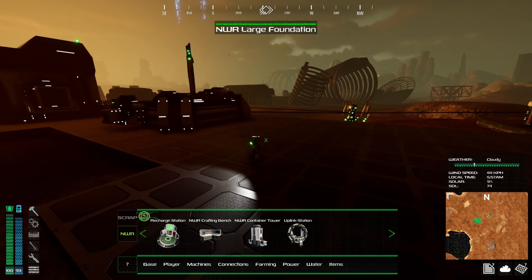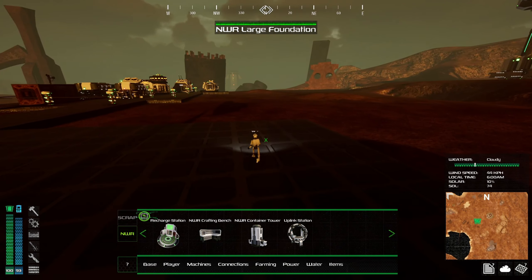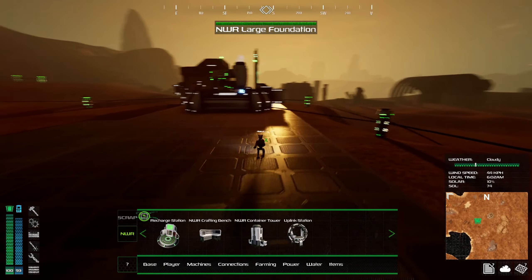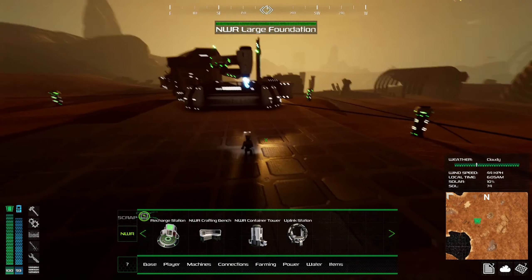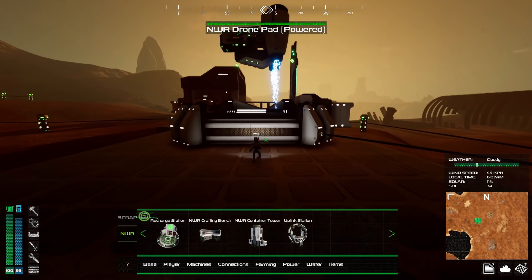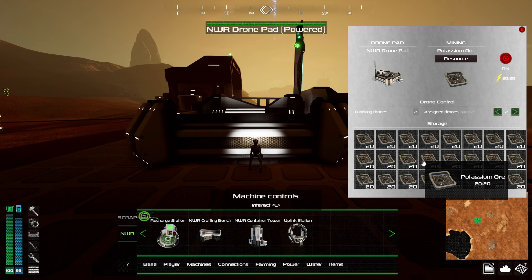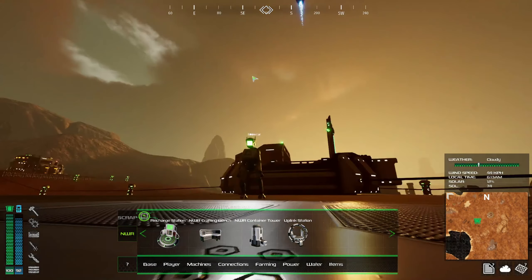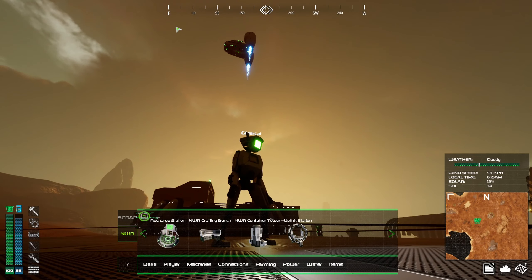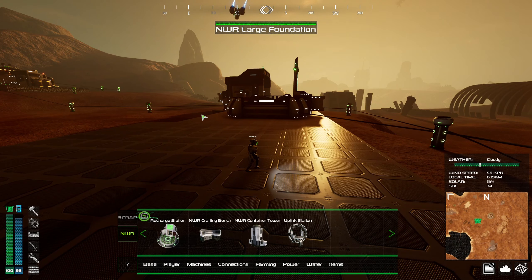Hey everybody, this is Glider Cat and it's time to play. We are back in Junk Punk, and man have I discovered some things that are a little concerning. Last episode we had assium being harvested, but our inventory is full. We've got two drones doing that work, probably on hold now until we can clear that inventory.